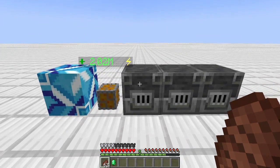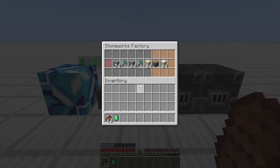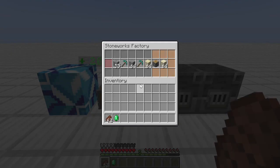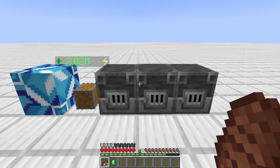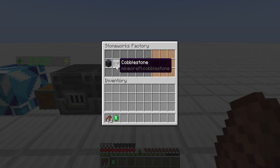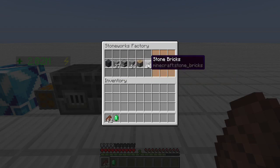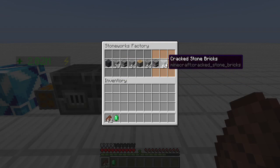Moving on to Infinity Expansion — the Stoneworks Factory, something we don't talk about a lot, has the ability to change cobblestone into multiple different items. Three new recipes have been added: the ability to go from cobble to sandstone by crushing and then compacting; cobble smelted into stone and then into smooth stone; and finally cobble compacted into stone bricks, then smelted into cracked stone bricks.